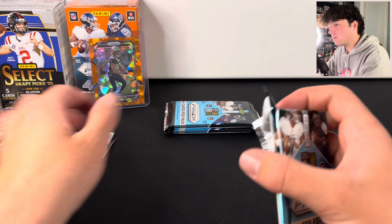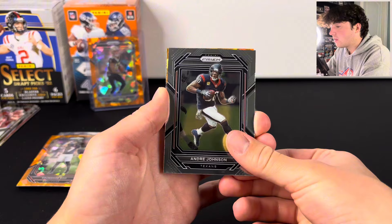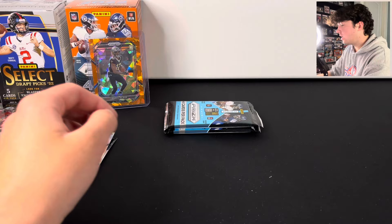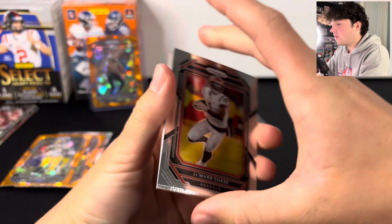Still chasing one more rookie orange ice, and we still have two other orange ices in here. We got Andre Johnson — not a rookie. Looks like a Packers helmet — we got AJ Dillon. And James Cook for our rookie there. Two packs left, still chasing that rookie. Come on, let's get a Brock Purdy or something like that. Hopefully they leave the last pack with the rookie.